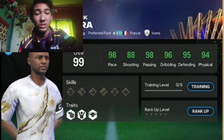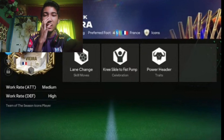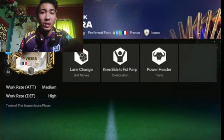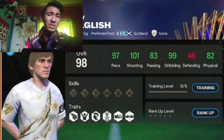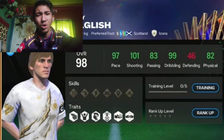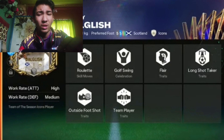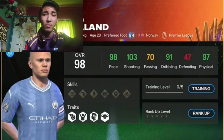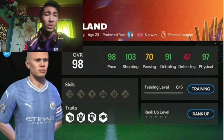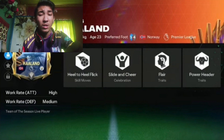Let me show you some player stats. Patrick Vera looks fire — the big catch is he has lane change as a skill move, so even if it's a three-star skill move, with power header and lane change he's a very good card. Kenny Dalglish is also quite decent — long shot taker, flair, outside foot shot, team player — though with so many strikers available market value may not be high. Now Haaland is a four-star skill move card, looking solid — 97 physical, which is more than some defenders, 103 shooting, 98 pace, power header, and he also has flair.